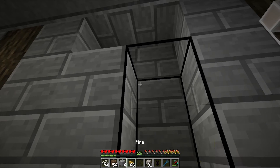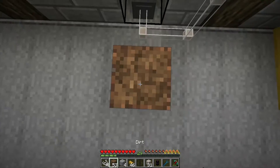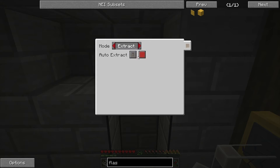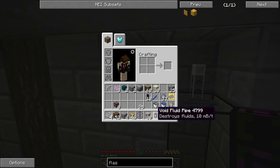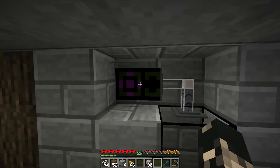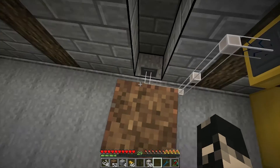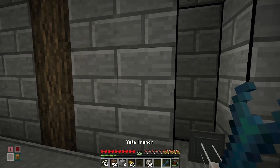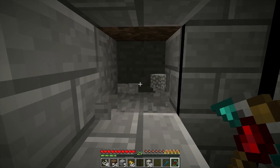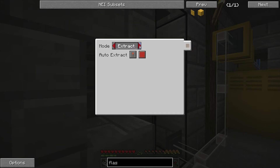Get the Ender IO pipe and run it to the top tank. We're going to tell it to extract as well with a redstone signal, and then put a BuildCraft void pipe right there. The idea is once the steam gets into the top tank, this pipe will start drawing it out. We'll use the steam before it gets voided, but if we end up making more steam than is being used, we won't blow up the whole system.